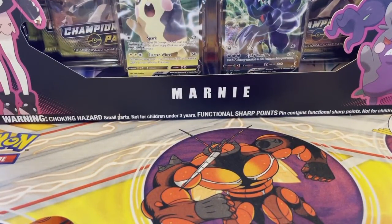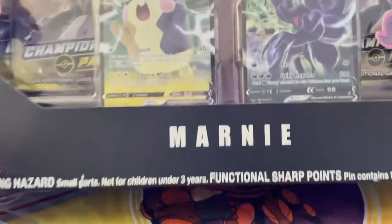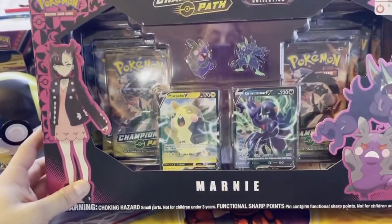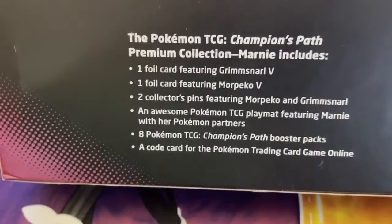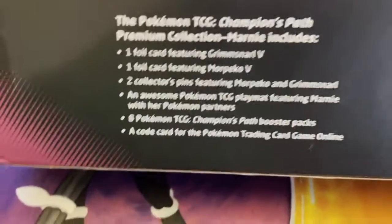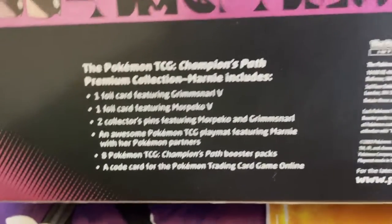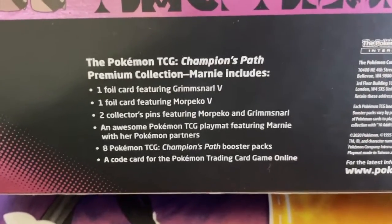This was a lucky find — went to a GameStop and I didn't know they actually still stocked these. You get eight Champions Path Booster Packs, a Grimmsnarl and a Morpeco V, neither of which are really competitive right now. Morpeco is fun in the early stages of Sword and Shield. You get two pins and a Playmat with Marnie and her partner Pokemon.